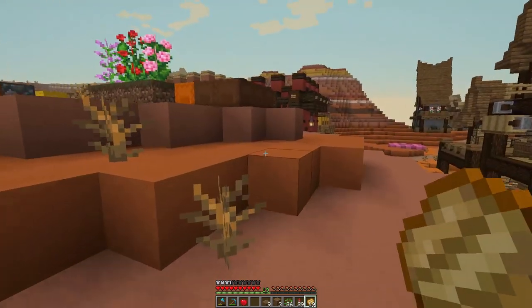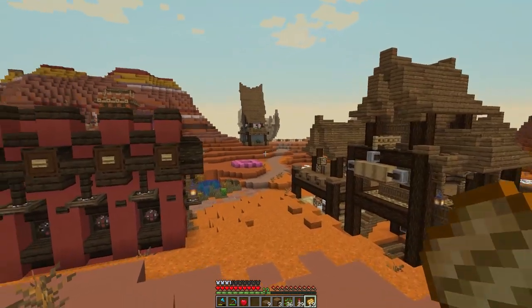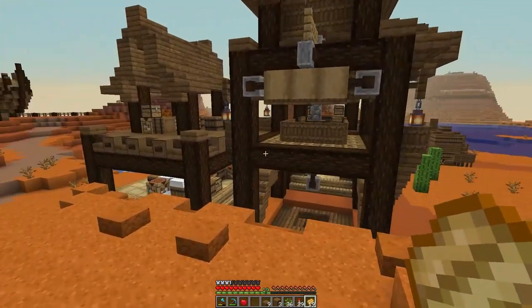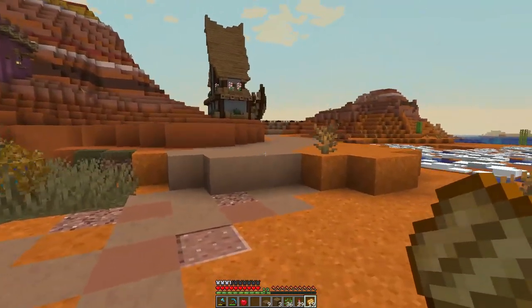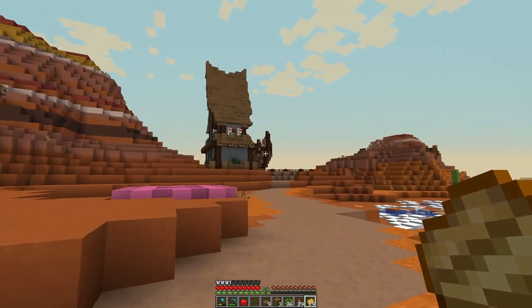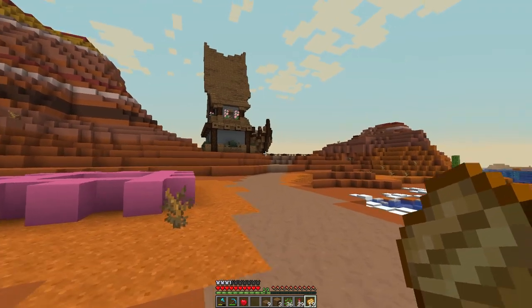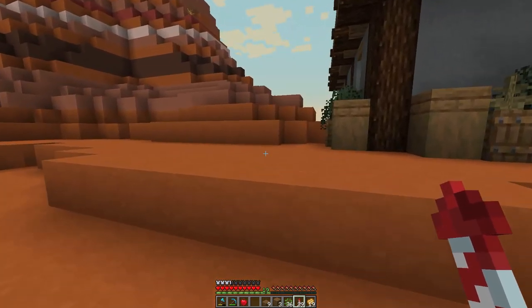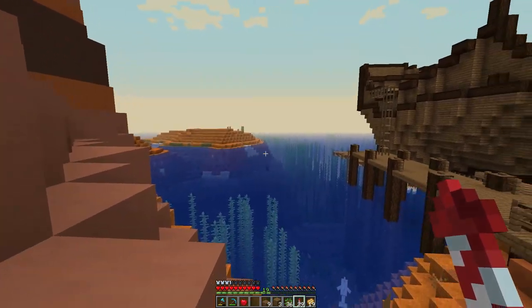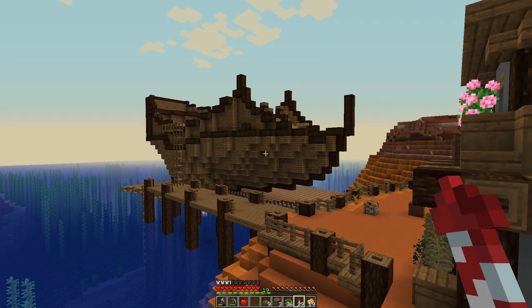Hey guys, welcome to another episode of Brew and Build. We are back in the mesa village and we're going to be working on the ship. As you can see there's a little bit done — last episode we built up this big old ship and I've been doing some work off camera to lay out the deck area. This is just the ship hull — there are no sails or anything like that.